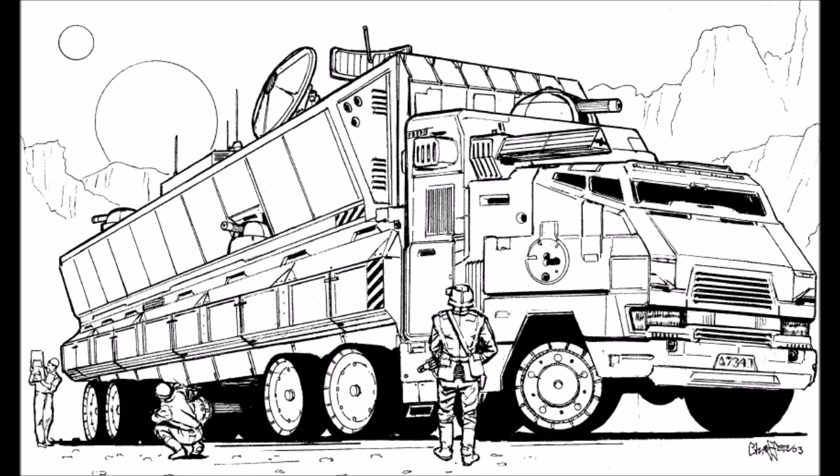Even then, the attackers are loath to shoot at the HQ itself. Instead, they will try to disable the truck with shots at the engine or wheels. Capturing a Mobile HQ intact is a tricky business, made even more difficult when the HQ's gunner is shooting back and a rescue force is no doubt on the way.